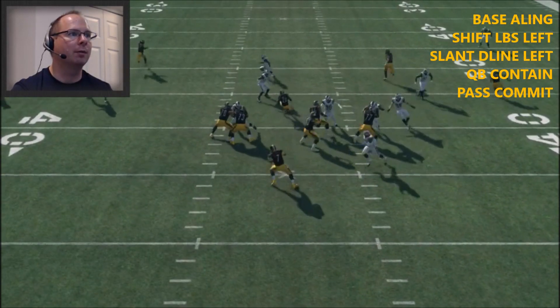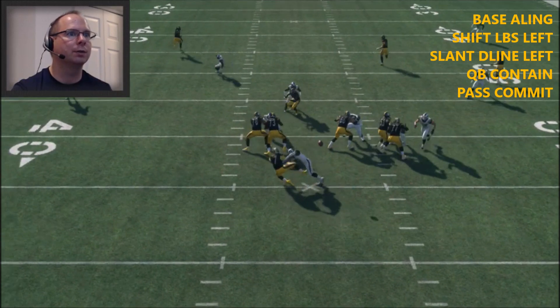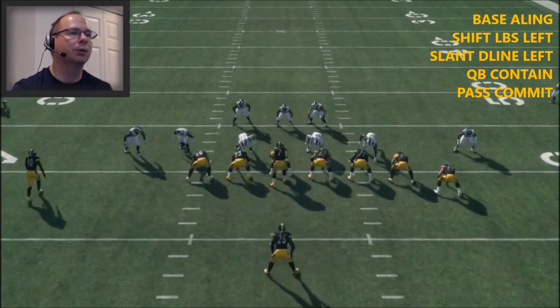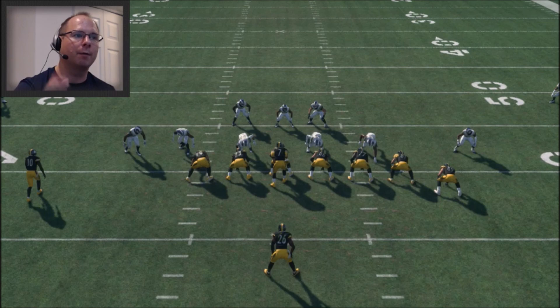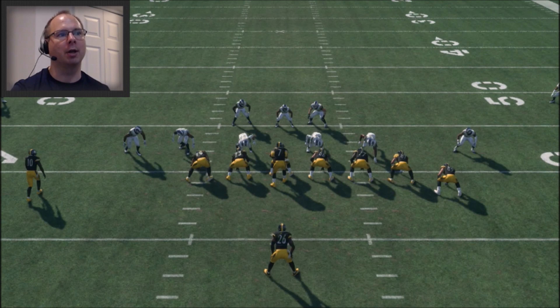He's going to have to make very fast reads and dump the ball off quickly — if he doesn't, he's not going to be successful. If you like this tip and I get 50 likes, I'll show you how to get pressure from the left-hand side, and also how to use this as a base defense for coverage. When your opponent isn't settled in defending against coverage, you can hit him with the blitz.